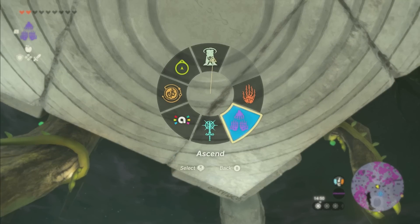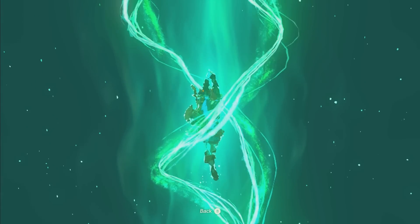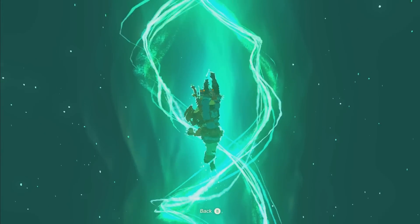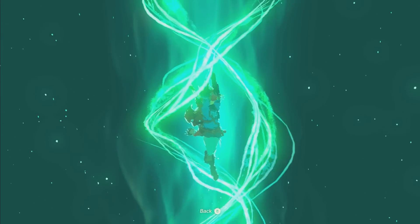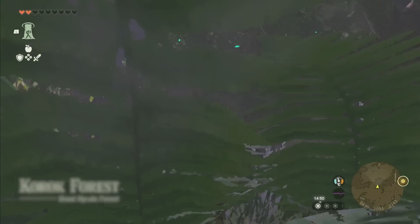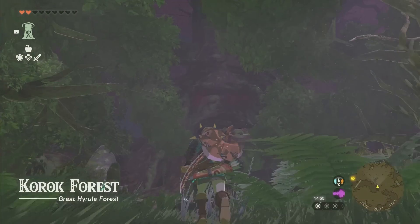Now what you're going to do is get underneath this thing and use Ascend. If you Ascend up through this, this is the actual entrance — the only real entrance to the Lost Woods in this game. And this will pop you out right in the Lost Woods, right in front of the Deku Tree.